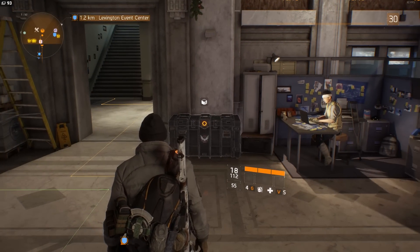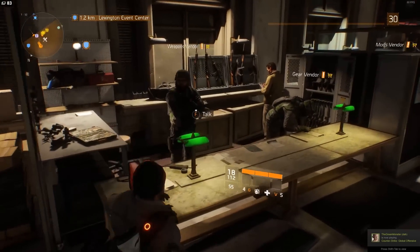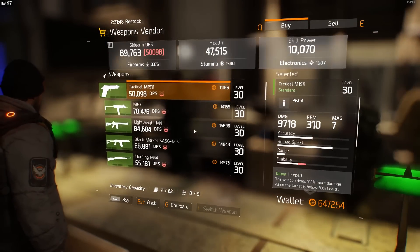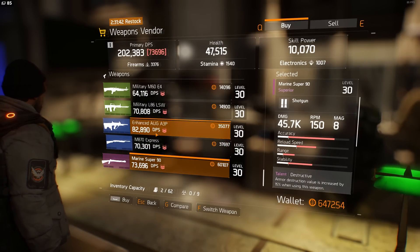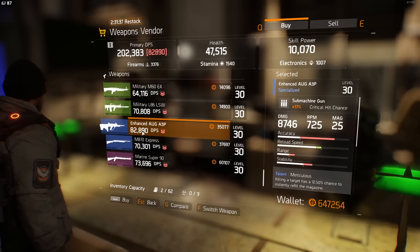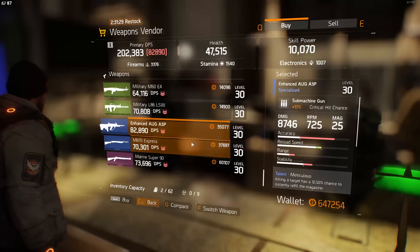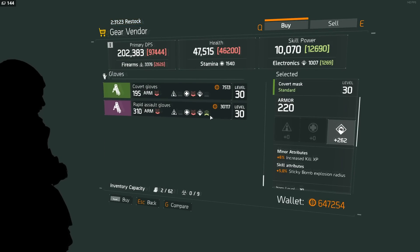Let's take a quick look. You have a weapons vendor, a gear vendor, and a mods vendor. I highly recommend checking these out once you hit 30. If you scroll all the way down, you can see they sell some pretty good blues and purples for level 30. The level 30 items will be a guaranteed upgrade from whatever you've picked up off the ground or off enemies while leveling up.